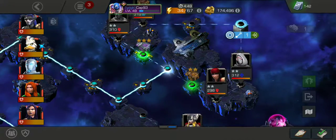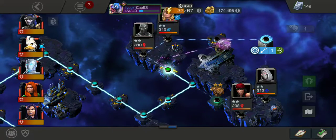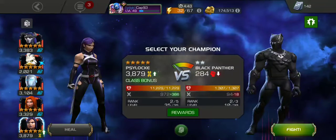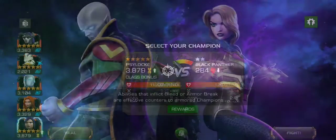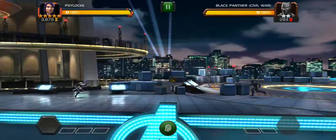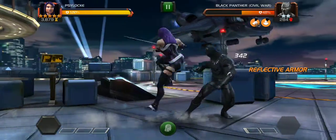We're going to go down the left path and get that three-star chest. We're fighting Black Panther, so we'll go ahead and use Psylocke — she's got a bonus. Alright, here we go. That was easy and quick.